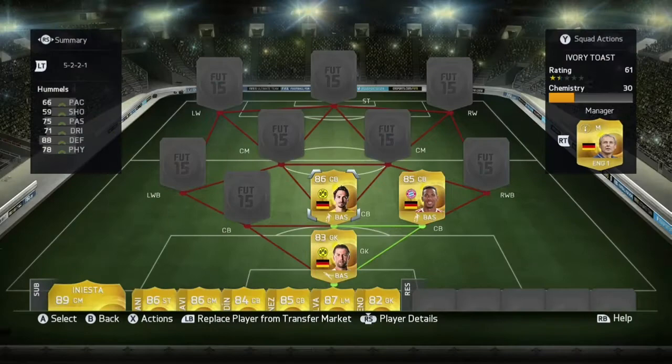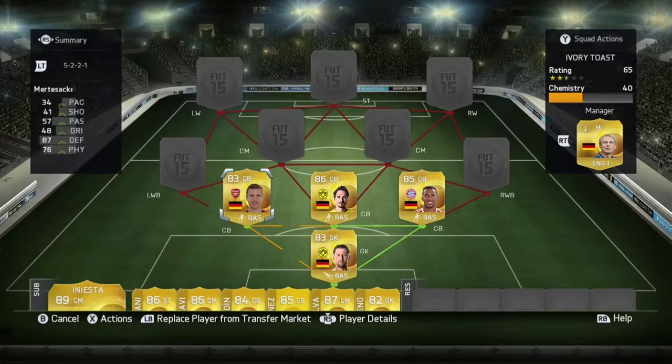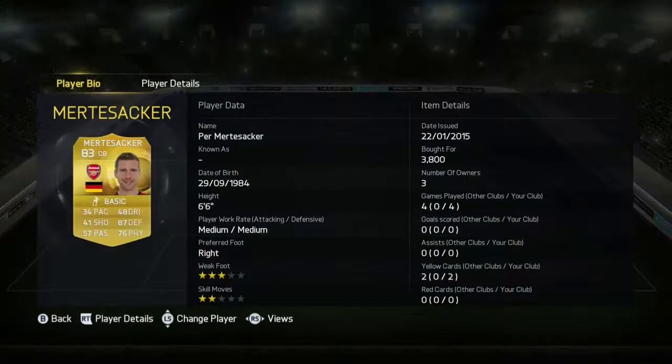Next in centre back we're going to go for Murtisaka. Murtisaka is very very strong. He does seem quite slow but he makes up for it with big tackles and big headers.